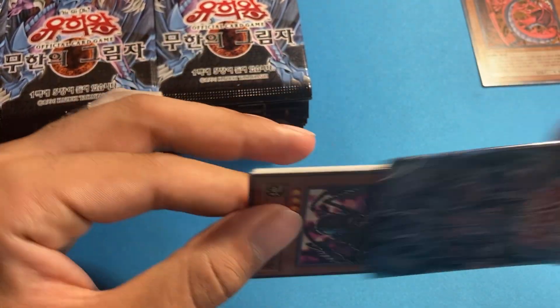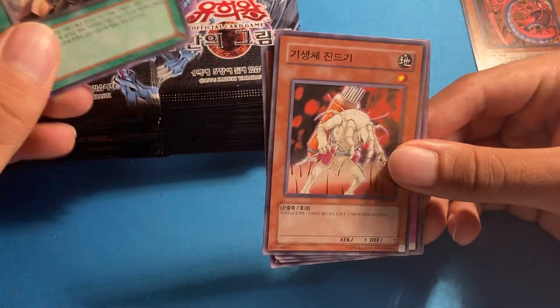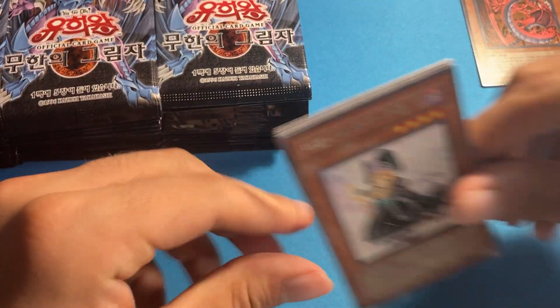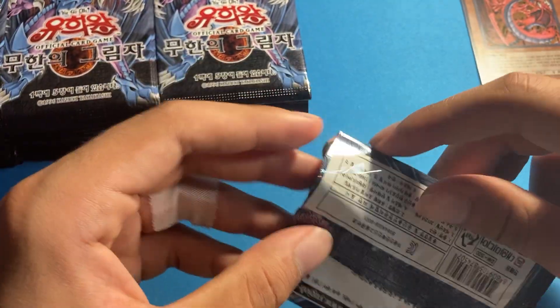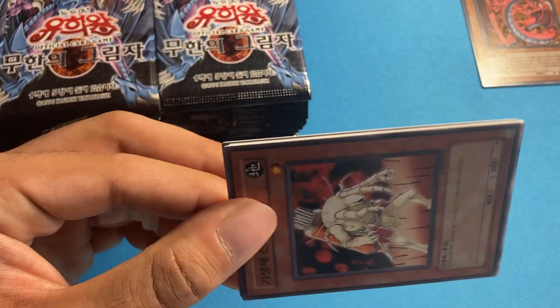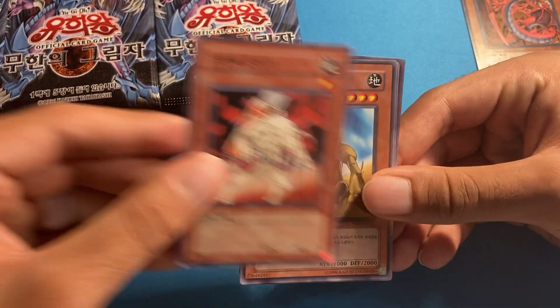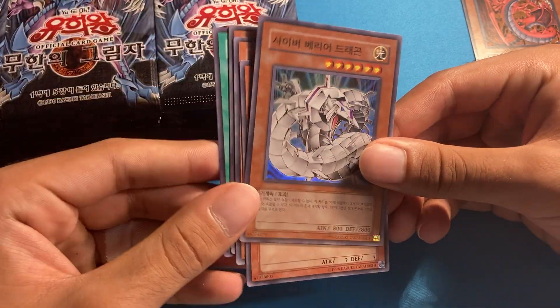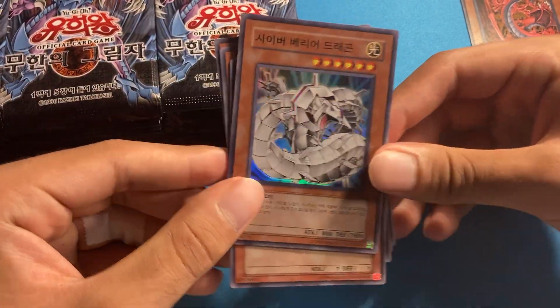I want all the sacred beast ultimates. There's also Treeborn Frog, Demise King of Armageddon, Ruin Queen of Oblivion — all those are good ultimates. I forgot to mention Cyber Barrier Dragon and Cyber Laser Dragon. This actually might be one of the best sets. Cyber Barrier Dragon — speak of the devil, it's a cool super!